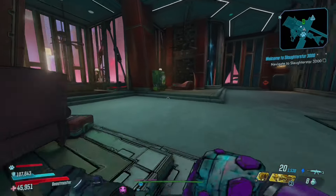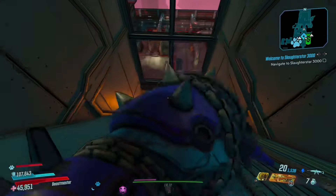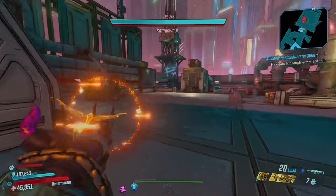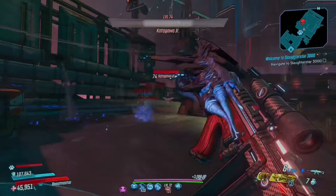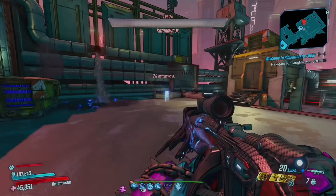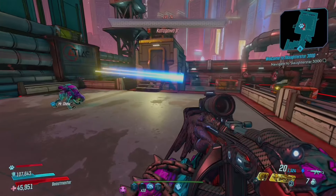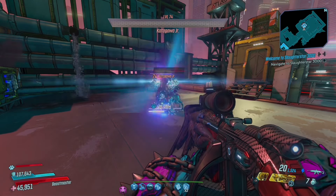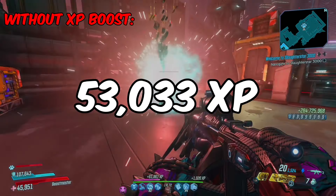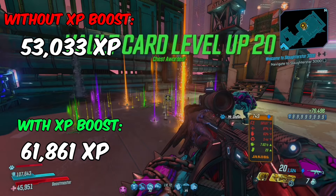The first method is Katagawa Jr, who's located in Atlas HQ on Promethea. This boss is underrated for XP as he is extremely easy to beat even on Mayhem XI. I did a run of each XP method without an XP boost and then again with an XP boost active, timed the runs to find the average completion time. Katagawa Jr gives 53,033 XP without an XP boost and 61,861 XP with one.